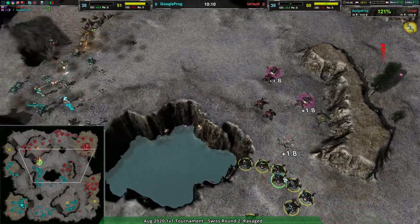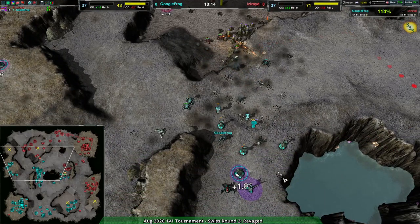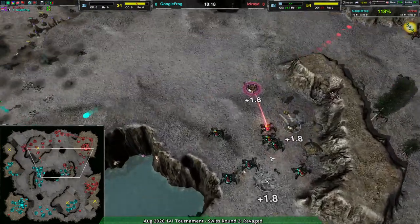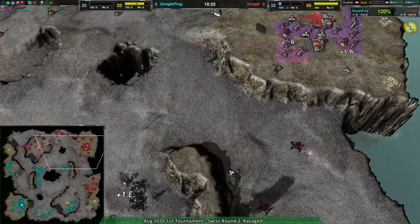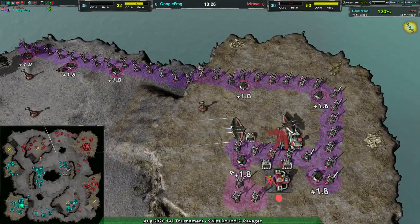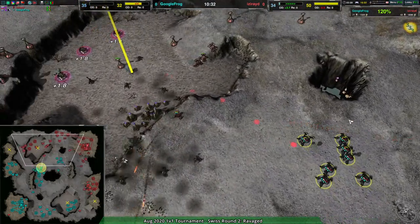About eight to ten redbacks coming over to the eastern side of the map, looking to tear apart Iseride's expansion. Recluses are putting Google Frog in a slightly awkward position on the center expansion. That being said, the redbacks do a fine job opening things up — Iseride is actually staring possible defeat in the face, as a lot of the recluses are forced to retreat.